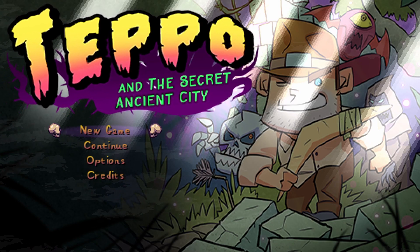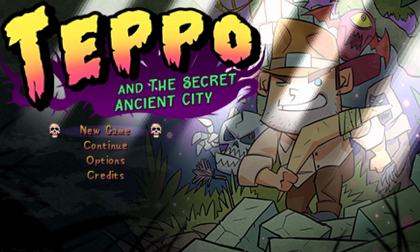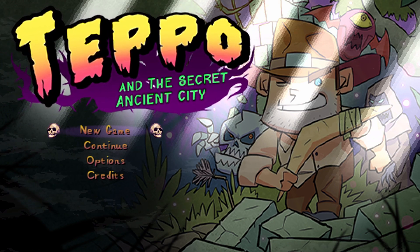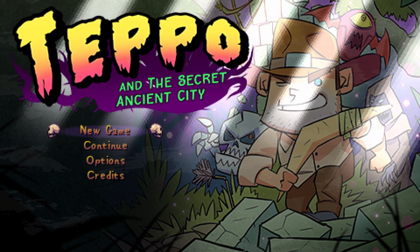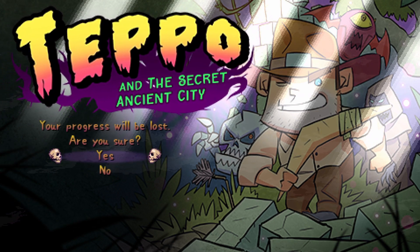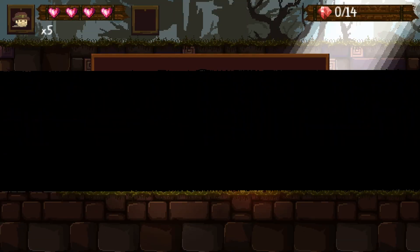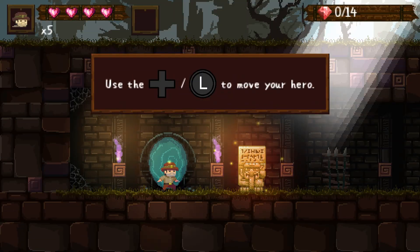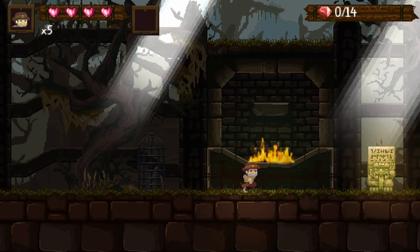Hey guys, fire here bringing you another game review. This time we're checking out Teppo and the Secret Ancient City. This game is currently available in the Xbox Store starting at eight dollars. It's developed by Seven Raymond Studios, published by Total Console. It's a platformer style game with kind of an Indiana Jones vibe to it, featuring expansive levels with a lot of things to collect throughout them.